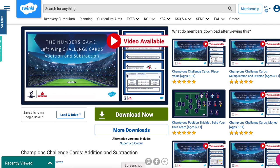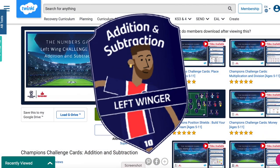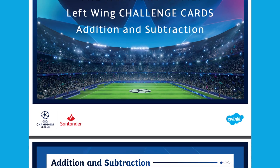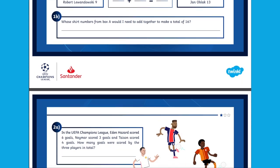Hi there, it's James from Twinkle. UEFA Champions League partner Santander have joined with BT pundit Rio Ferdinand and Twinkle to release the Numbers Game Champions Challenge cards. Today we're looking at the left winger position: addition and subtraction. In this resource you'll see 14 ace challenge cards which have maths problems all about your favourite footballers. They even tell you some cool facts about football.